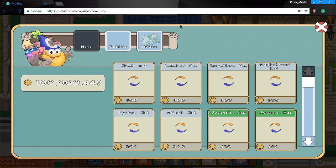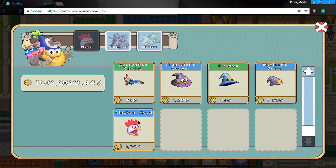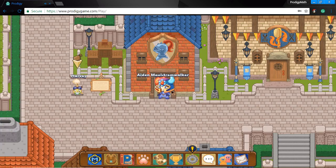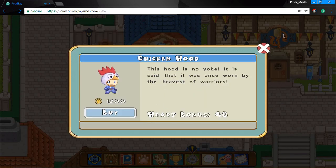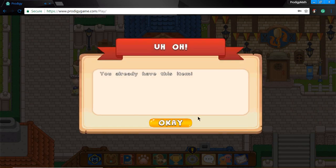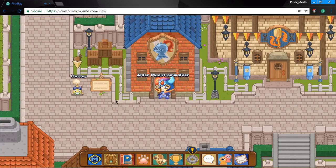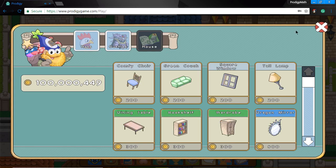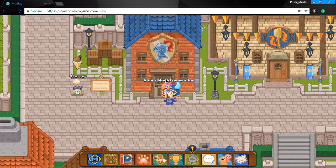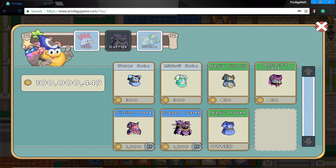Here's the main store. You have the hats — I would actually save up for the Chicken Hood. Yeah, it looks weird, but it has a hard bonus of 40. Then I would get the magic robes, which are 20. Don't waste your money on house items. So you can get the 40 hat and then the 20 outfit.